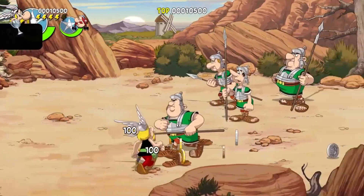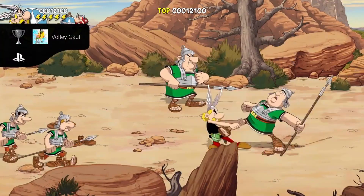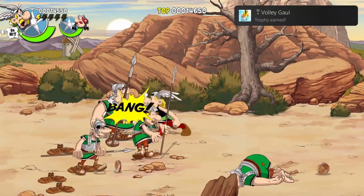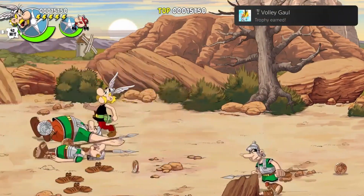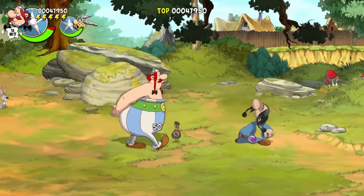Volley Gaul — send an enemy flying in the air before it ever touches the ground. To achieve this you will need to grab an enemy, throw them, they will bounce back off the edge of the screen and then uppercut them to unlock this trophy. Pretty easy once you know what must be done.